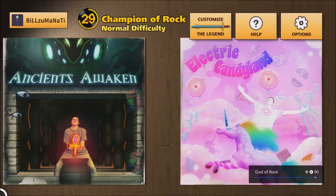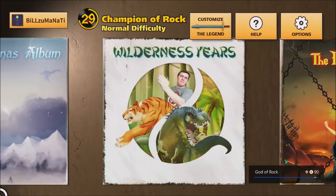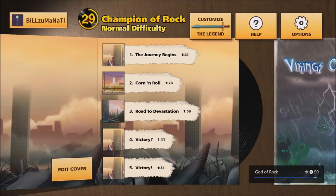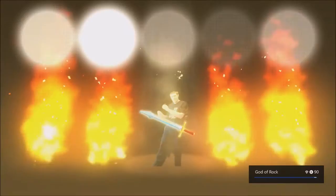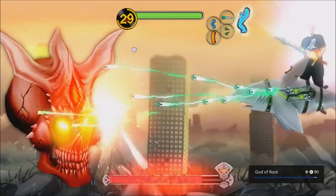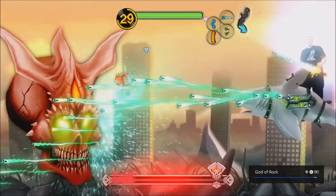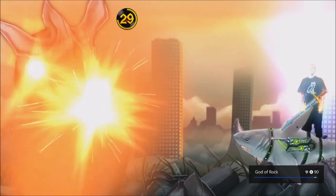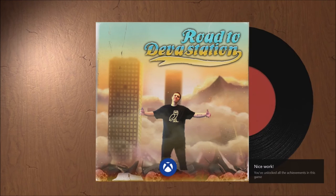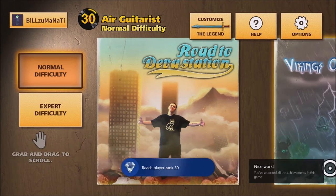I'm almost at level 30 — I'll show you a way to grind to level 30. Electric Candy Land was one of the hardest levels, so you'll probably want to use the Spectry guitar on that one. To grind to level 30, go to the first album, last level, and use any guitar you're comfortable with. You'll be flying on a shark — this boss is really easy to kill, just aim for his eyes, lean back and use the power shot to do more damage and he's done really quickly, giving you a decent amount of XP. Once you beat it you get to make a pose, and there's my achievement — God of Rock. This game is now completed.